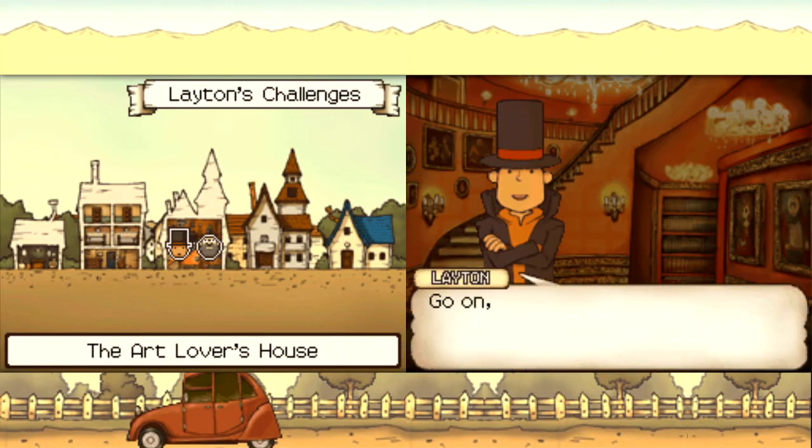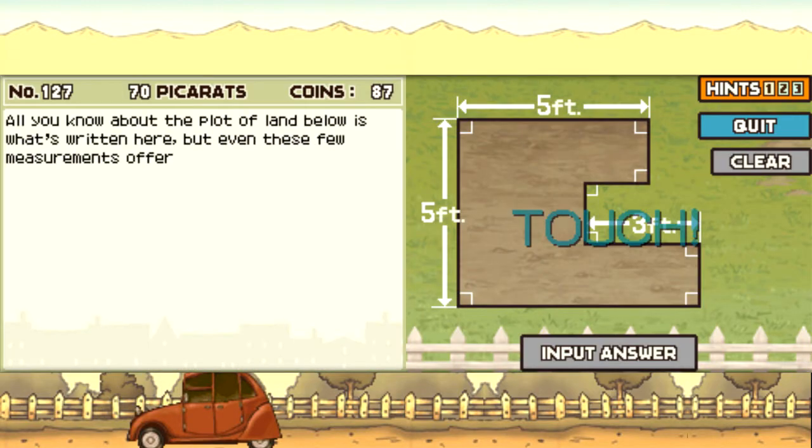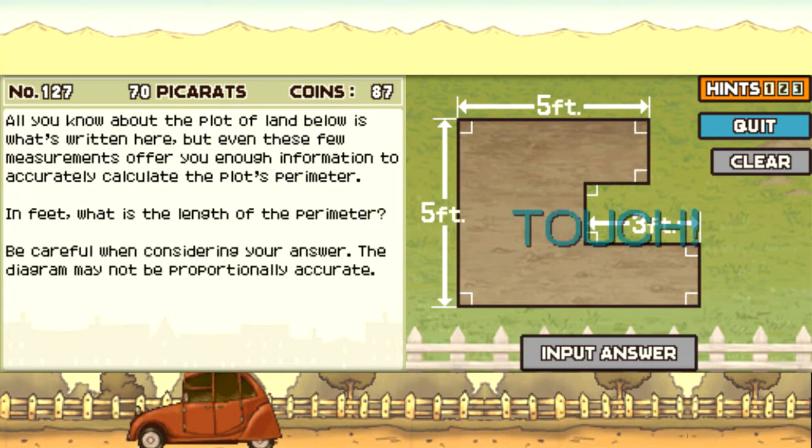We've got the Perimeter Perplexer, which is what this one is called. Sounds pretty cool. So all you know about the plot of land below is what's written here, but even these few measurements offer you enough information to accurately calculate the plot's perimeter. Be careful when considering your answer — the diagram may not be proportionately accurate. The goal is to calculate the perimeter, and we can obviously split this up into a bunch of rectangles.